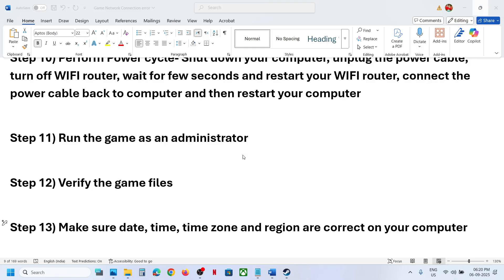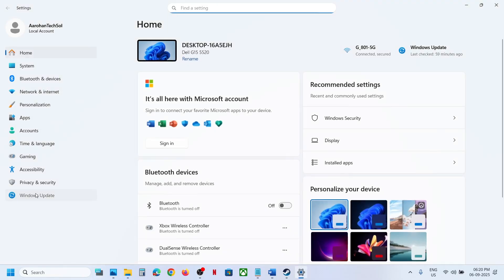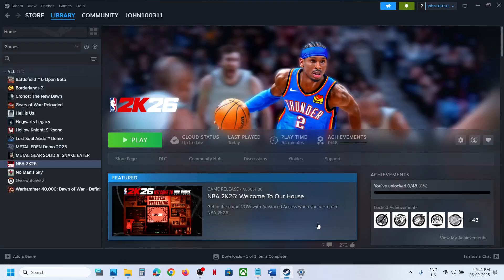The next step is to update Windows to the latest version. Open Windows Settings, go to Windows Update (or Update and Security), and click Check for Updates. Once all updates are installed, restart your computer and then launch the game. One of the steps shown in this video should help you fix the connection issue.